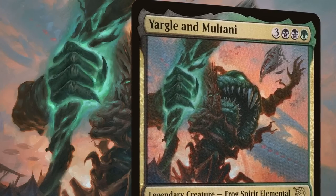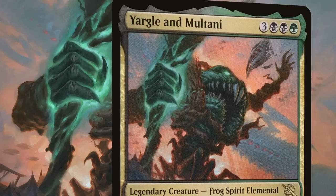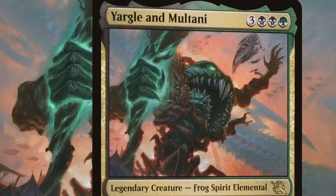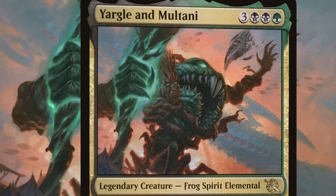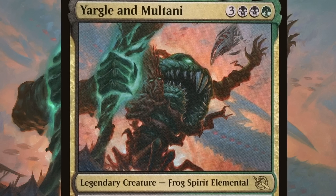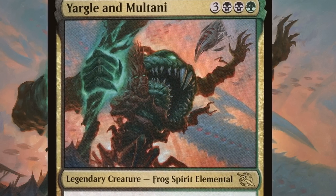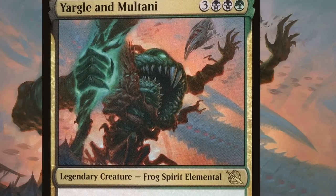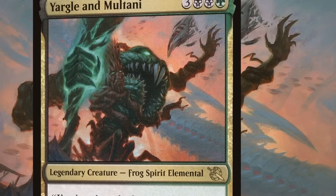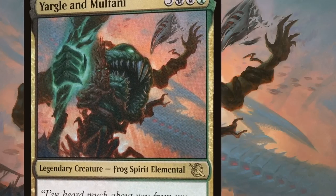Let us make our way to Dominaria, where the fused Yargle and Multani are hard at work consuming the invading Phyrexian forces. To Yargle, this invasion is a grand buffet—a never-ending stream of bodies to feast upon. To Multani, however, this battle has become a bid to prevent glistening oil from corrupting Yargle, using his magics to purify the infectious toxins as quickly as Yargle consumes them. Together they wield the power of Urborg and Yavimaya, turning nature itself against Dominaria's invaders.